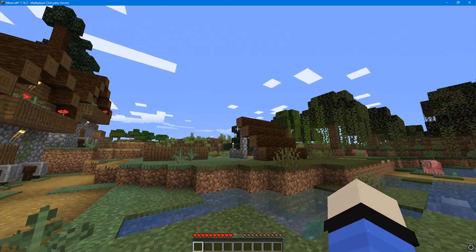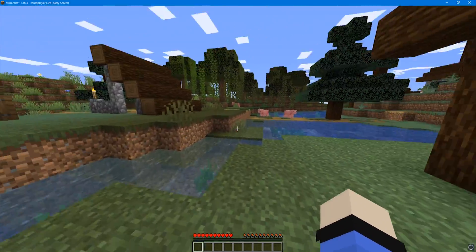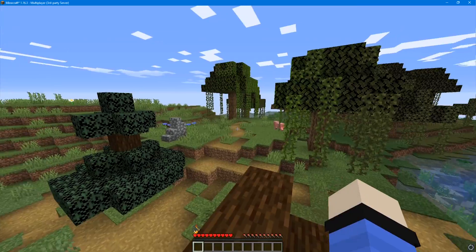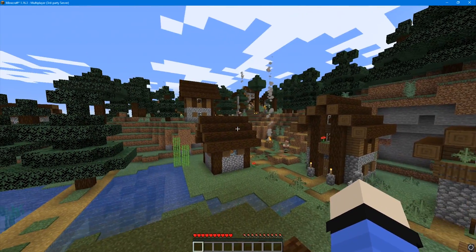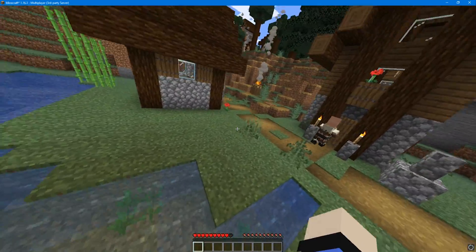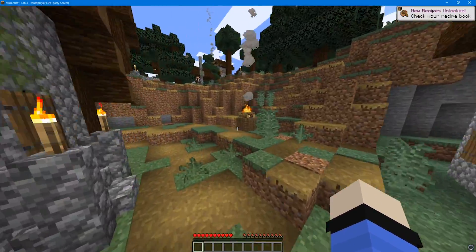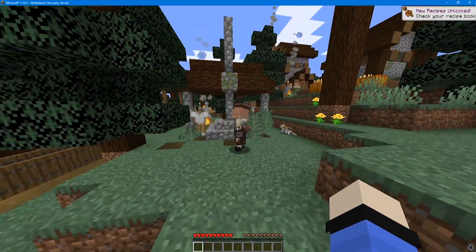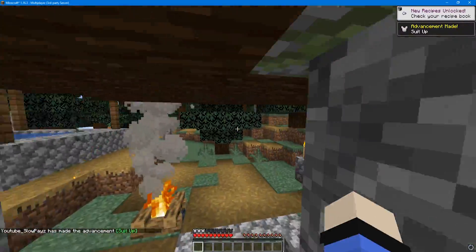That's how you set up and join a Minecraft server on MinecraftHosting.pro. Give your friends the IP so they can join too. That covers all three free Minecraft server hosting options. Now, to get a fully 24/7 server there's no way to get that for free — you will have to pay.